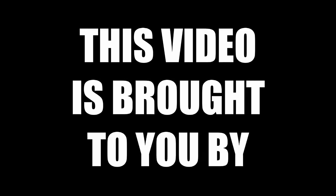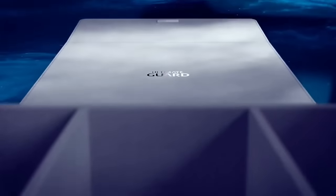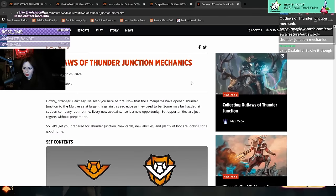This video is brought to you by Ultimate Guard. Ultimate Guard provides you with premium protection for your trading cards, like their incredible Katana sleeves which are my absolute favorite for sleeving up my Magic decks. Ultimate Guard has everything you need to keep your Magic cards safe, secure, and stylish. If you're interested in getting the best sleeves on the market, make sure to use my link in the description below.